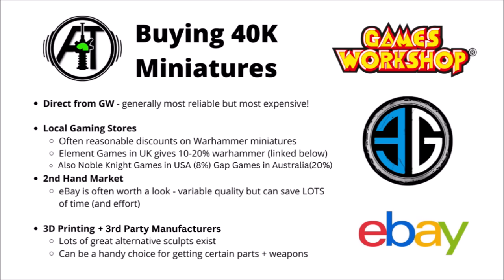When buying 40k miniatures in general, you should bear in mind the other ways that you can buy things besides directly from Games Workshop. Direct from GW does tend to be the most reliable, but also the most expensive. If you buy the exact same things from local gaming stores, you generally tend to get around about 10-20% off Games Workshop's prices, and that can add up really quite quickly. There are a few links down in the video description — Element Games in the UK usually around about 15% off, Noble Knight in the USA at 8%, and Gap Games in Australia around about 20%. There's also the secondhand market — eBay is often worth a look, especially for Space Marines given how popular the faction is.